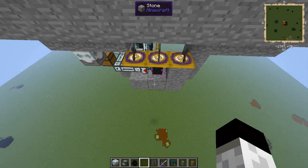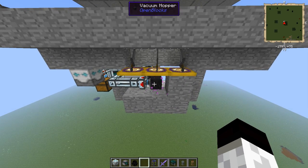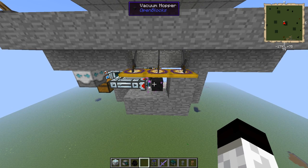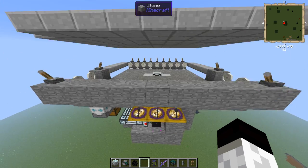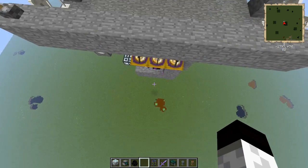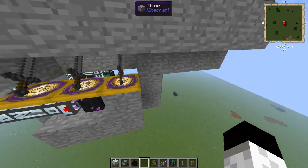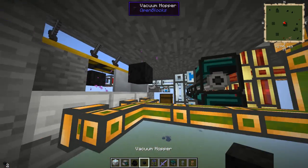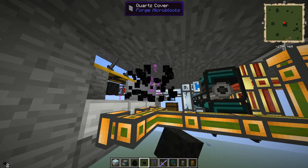On the back side of that is a vacuum hopper to collect everything. The vacuum hopper does need to be on the back side. This is because we have all the fans and they will push the items to the back — so if it's on, for example, this side here, the vacuum hopper won't actually pick anything up.